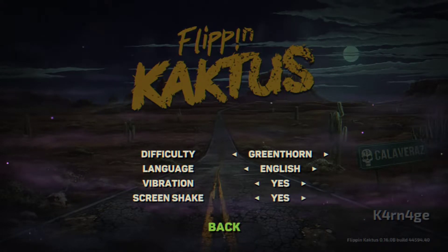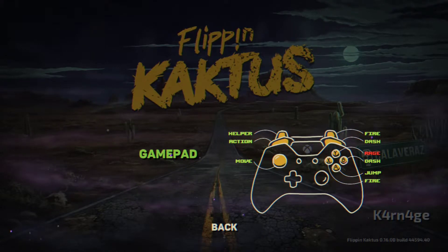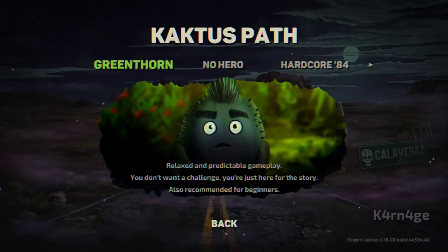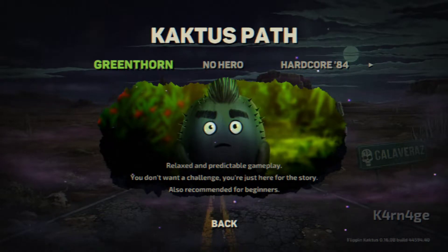We have vibration and screen effects options as well. Looking at the controls, we have basic standard controls — A to jump, dash, and shoot with X or right trigger. We'll probably get more abilities later on. The easiest difficulty is described as relaxed and predictable gameplay, recommended for beginners — and it doesn't say anything about disabling achievements, so we're going to start on green.